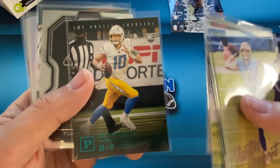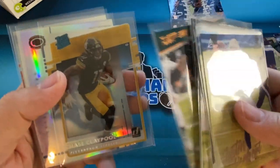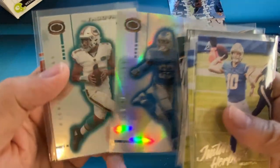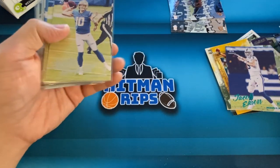That is also the Panini teal exclusive Herbert. Tua Black. Hurts in the Prestige exclusive. Claypool Clearly Donruss. DeAndre Swift Silver Dynagon. Tua and Burrow. Those are the big hits — of course, you get a ton of other rookies. Let me pick out a couple cards for the giveaway.